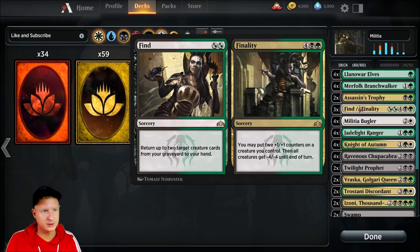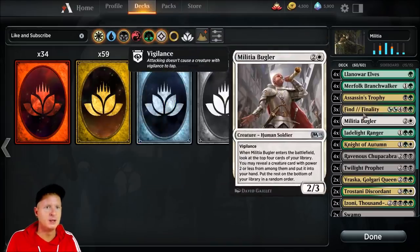Finality — on the right-hand side, you may put two +1/+1 counters on a creature you control, then all creatures get -4/-4. Cool board wipe. If you have out some cards with higher toughness, they'll survive past that. We are in a token-heavy meta in Standard. Three copies of that.